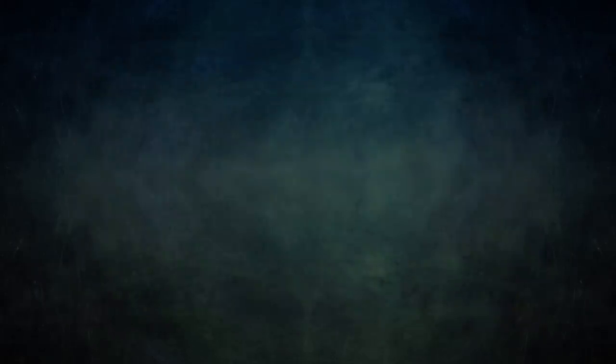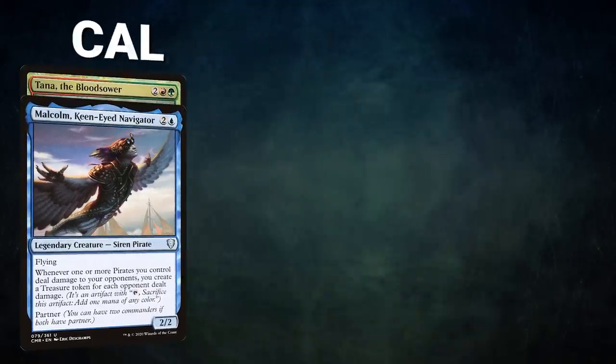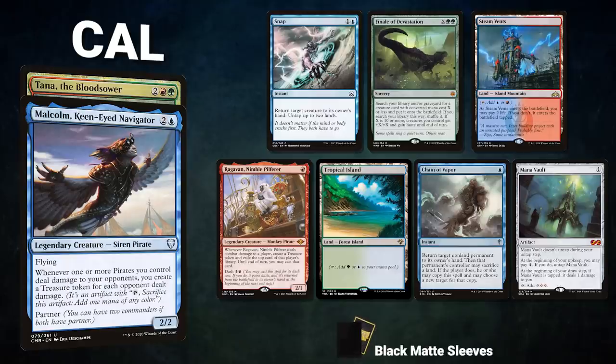First we have Cow piloting the partner pair of Malcolm, Keen-Eyed Navigator and Tana the Bloodsower. This deck is called Teamer Pirates and seeks to use Malcolm in conjunction with Glint-Horn Buccaneer to close out the game. Cow's opening hand contains Finale of Devastation, Steam Vents, Ragavan Nimble Pilferer, Tropical Island, Chain of Vapor, and a Mana Vault.